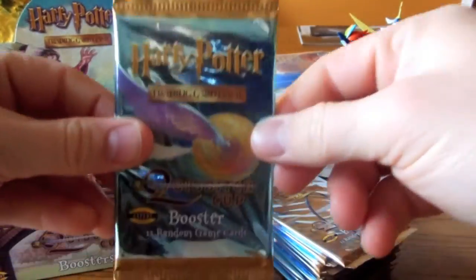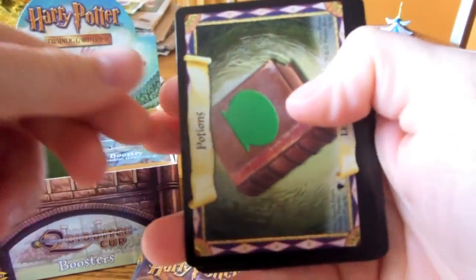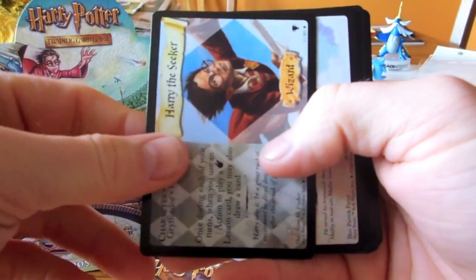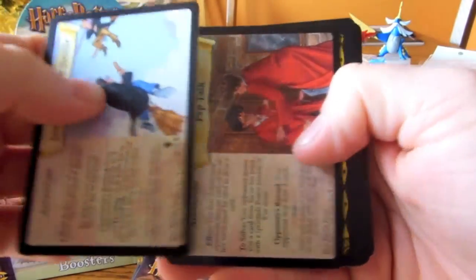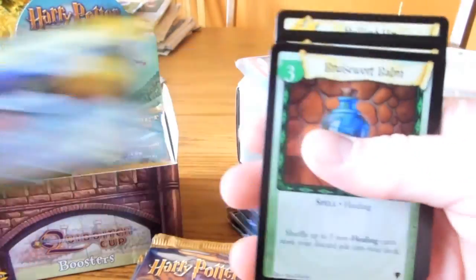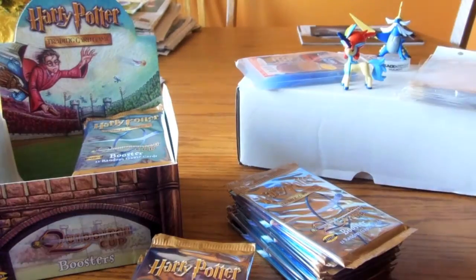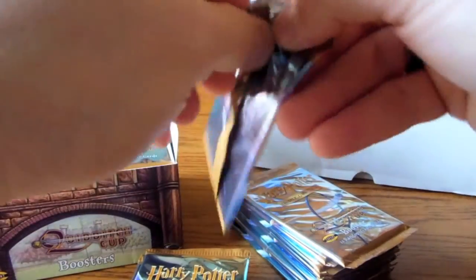Let's just start on one stack and just see how it goes. Open up our first pack. Potions, Quidditch Lesson, Harry the Seeker — that's a good rare to get, I needed it. Sticking up for Neville, Pep Talk. There's a nice hollow, Golden Snitch. I'm pretty sure I have all the commons already, so that's a really good start.